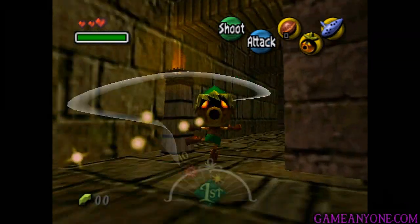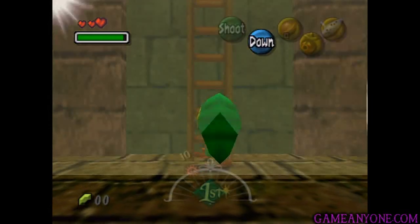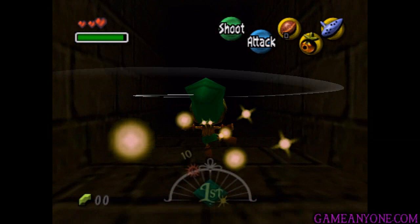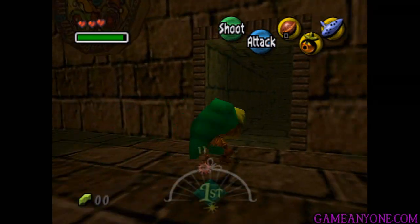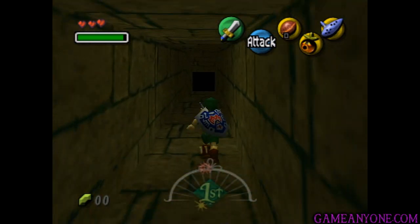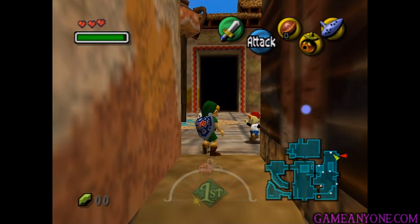I'll probably speed most of this up or cut most of it out so we don't have to keep watching this so many times over. We got the Moon's Tear — I just went ahead and cut out the rest of it since we've seen it all before. Literally the exact same things happen. So let's take off the mask and become Hylian Link once again, make sure you walk out as Hylian Link, and then we'll head back up the slope where we'll soon be stopped by Jim.